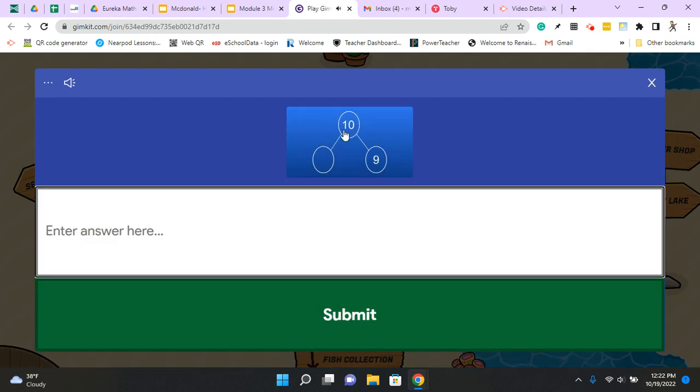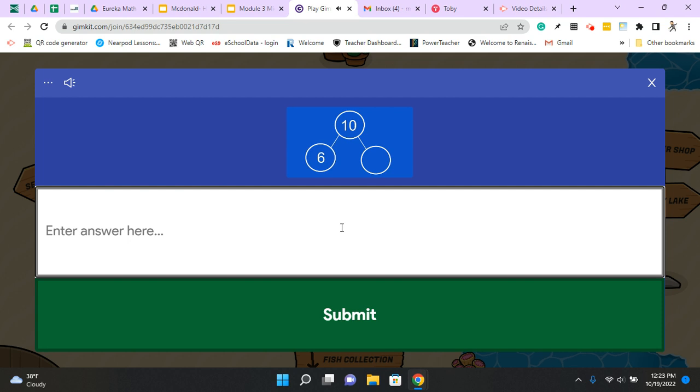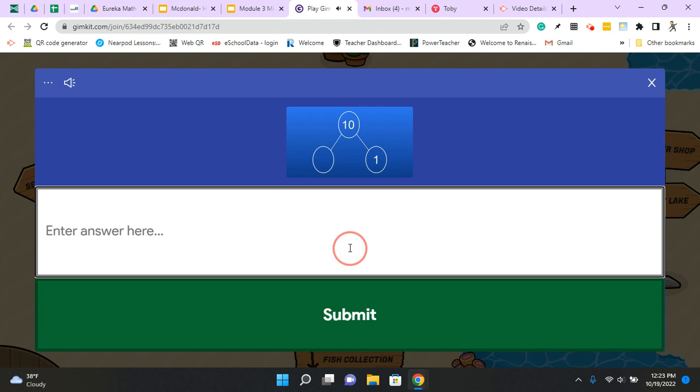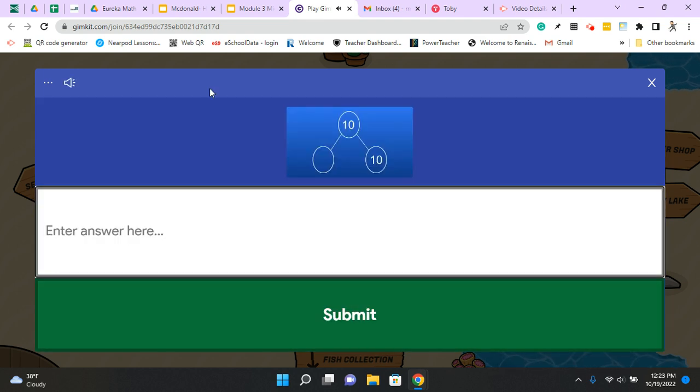We're doing our number bonds here. Something and 9 is 10 — put a 1 there, enter. I got bait. A 10: something and 6 equals 10 with our number bond there — 4, another bait. Continue: 10 and something and 1 equals 10, so 9 and 1 equals 10. More bait. After I get some bait, I can exit out of this screen.